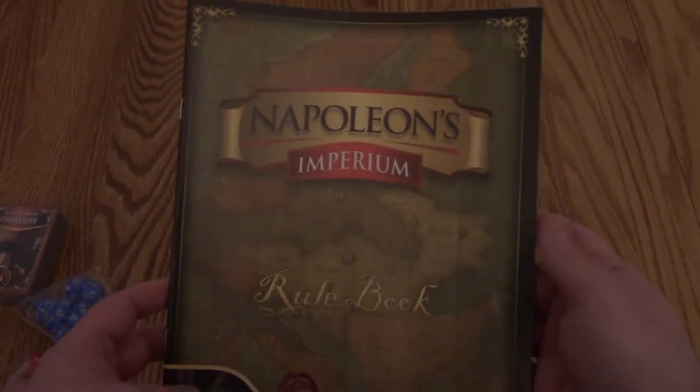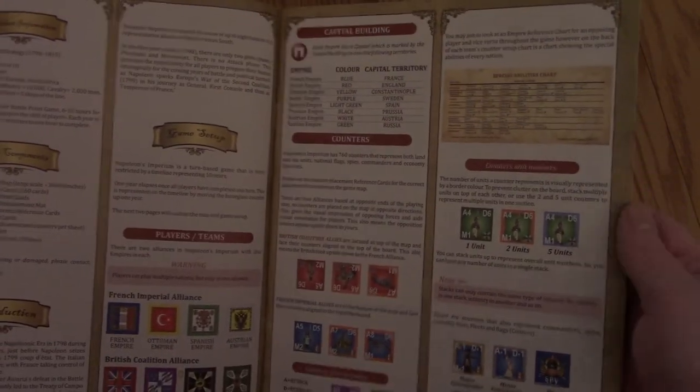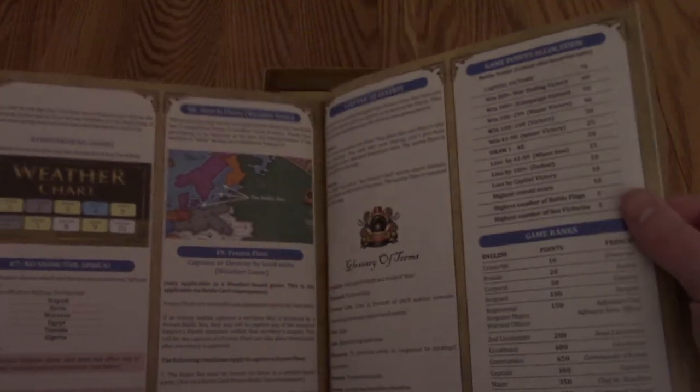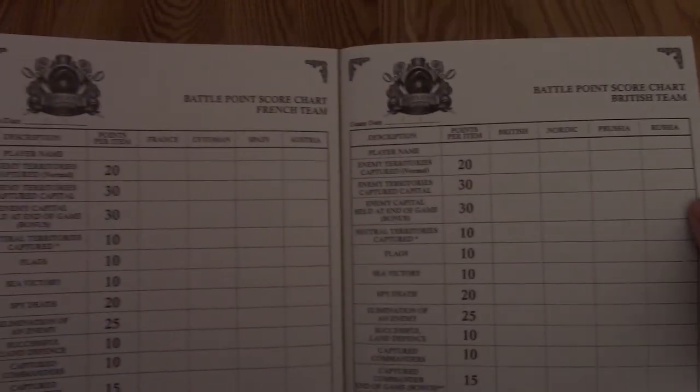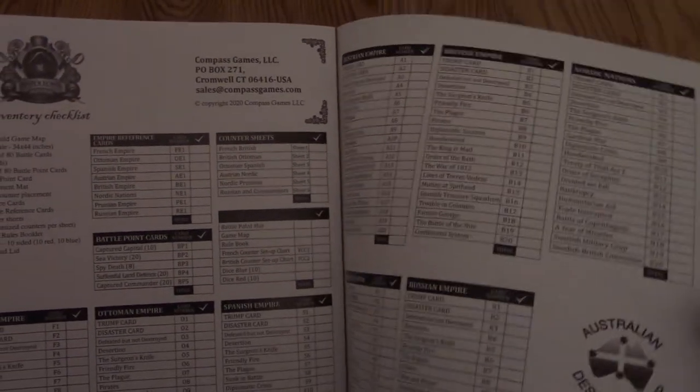Let's take a look at the rulebook. It's nice, large print, lots of color, fairly detailed. We have charts at the end, scorecards, index, special acknowledgements, and an inventory checklist. Pretty standard stuff for about 30 pages, but again that includes index, forewords, notes, and examples.